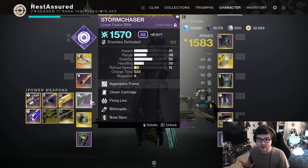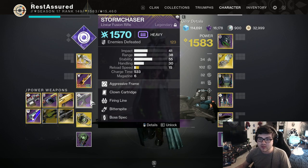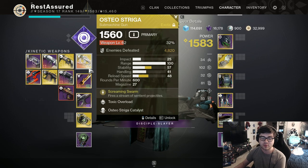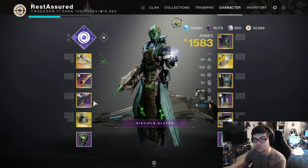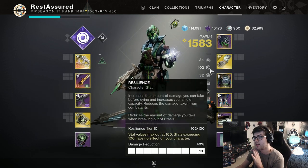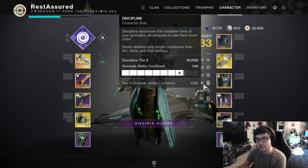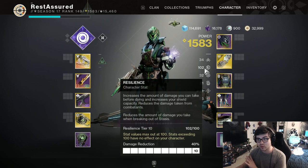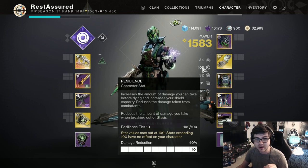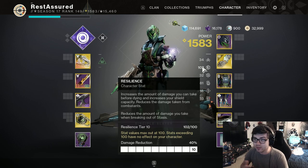Then finally, Storm Chaser — by far the best DPS weapon in the game right now, and it works really well with this build. With Child of the Old Gods and the Power Hunter perk, you can do a lot of damage, and since your primary is doing the majority of add clear work, you can really focus your heavy on boss DPS. For stats, I recommend 100 Resilience, and if you can reach 100 Discipline go for it, but it's not required. The main thing is 100 Resilience for that 40% damage reduction — and with Devour constantly filling your health, you'll never be able to die.